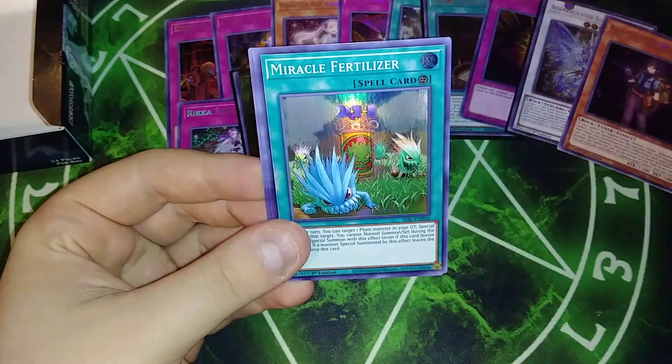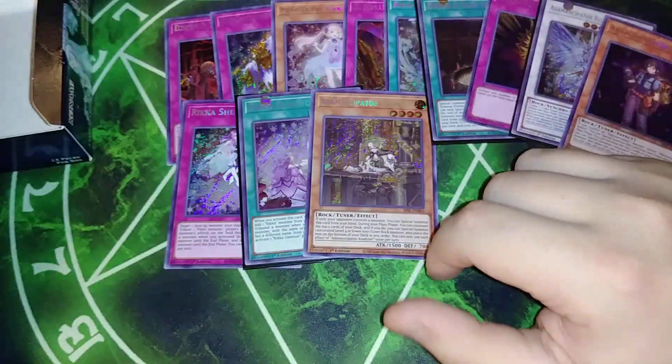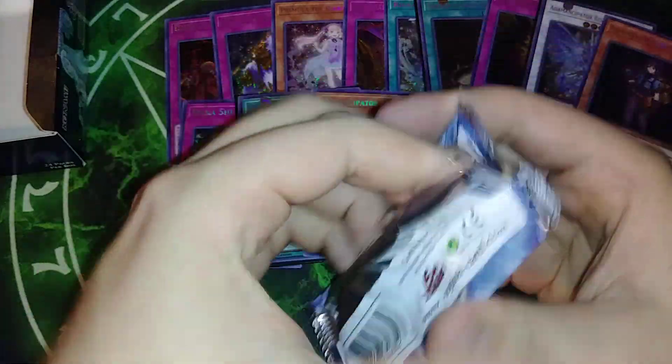Drag Knight, we got Cyclone, Fertilizer, Rika Fairy, and Analyzer. Analyzer is not one of the short prints that we're looking for, but I'm just looking for everything. So we're moving on to the left side now.